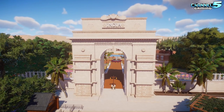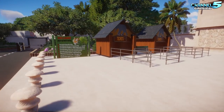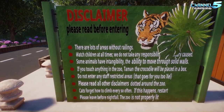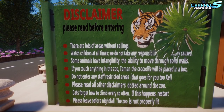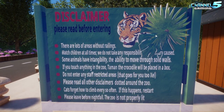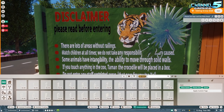That entrance gate is based on India Gate. There's a disclaimer sign — though one leaf has moved and is blocking part of it. Floss added a bit and moved it up but forgot to move the leaves, so you'd need to delete everything else, select the leaf, then delete it.